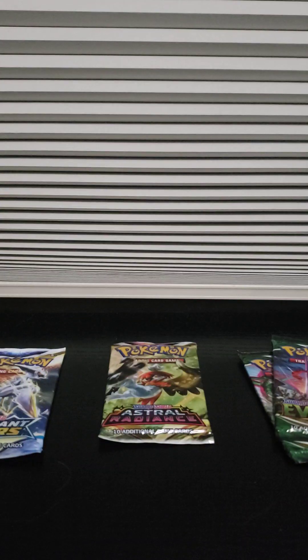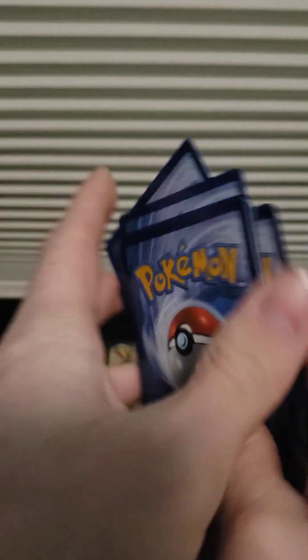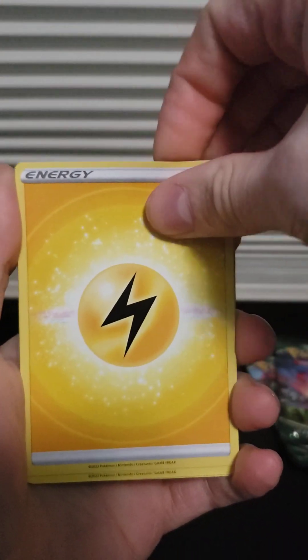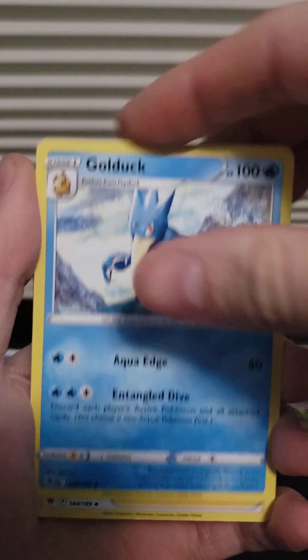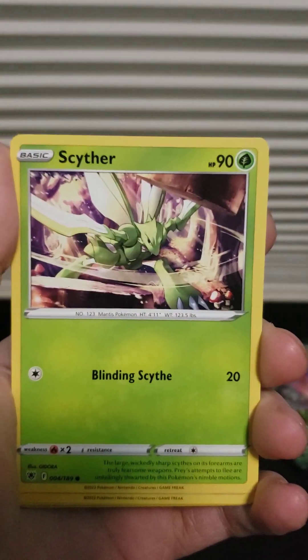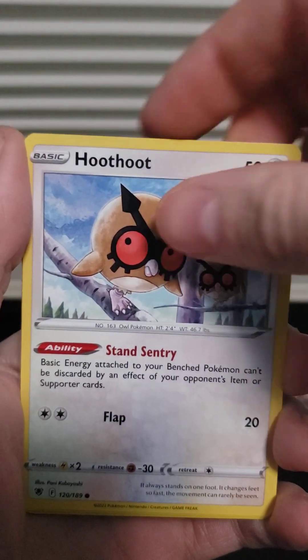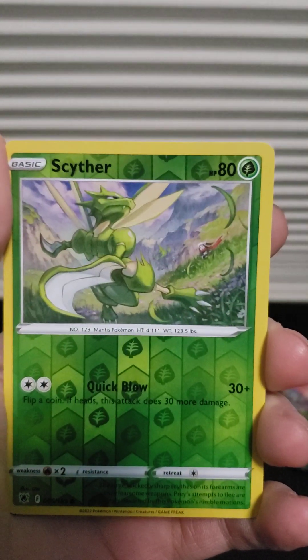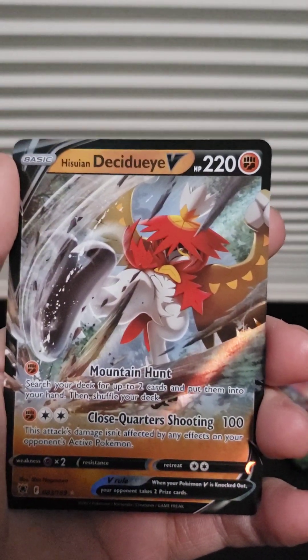Hopefully we get some good stuff out of here. For some reason, whenever I open these I never seem to get a really good pull. I always seem to get one good thing. Starting off — electric energy, Golduck, Scyther, Stantler, Yanma, Hoothoot, Kricketot, a reverse holo Scyther, and oh — a Decidueye V card!